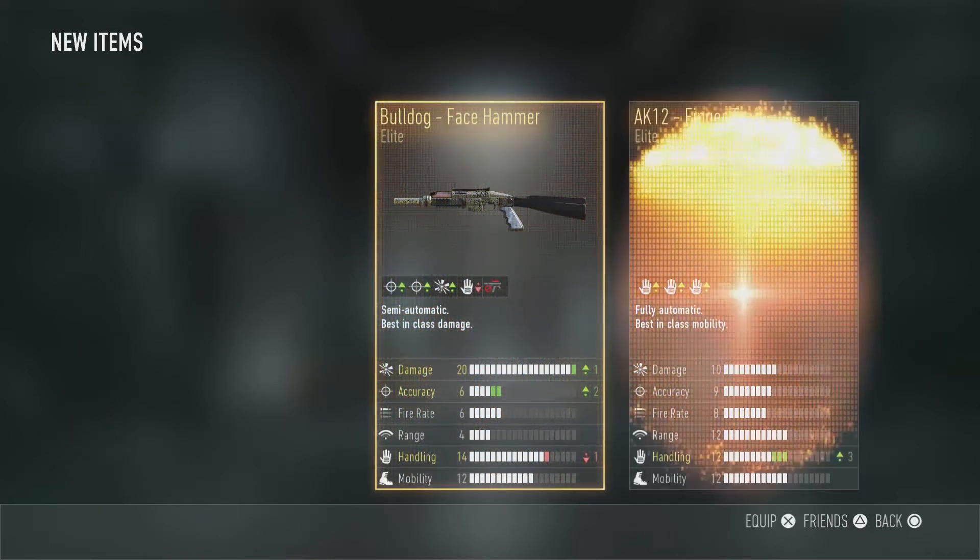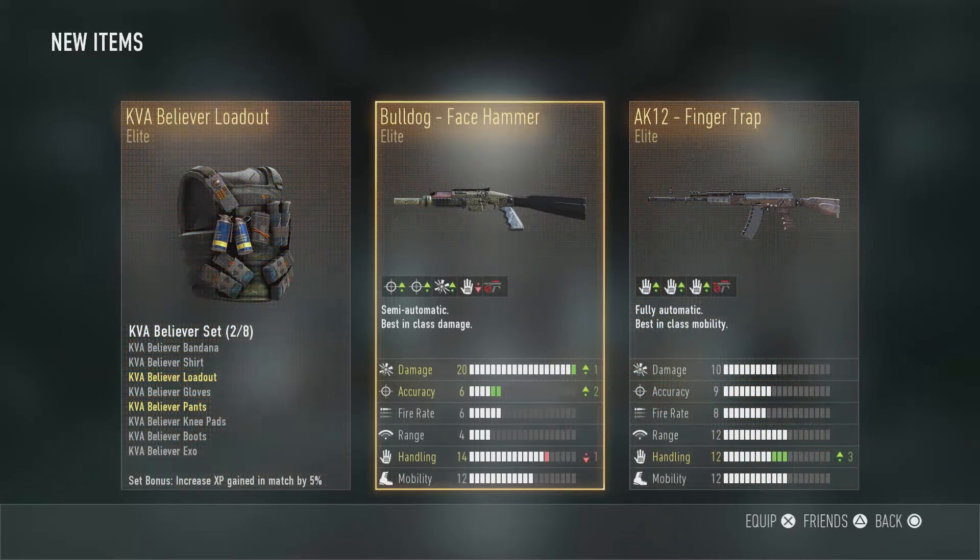Elite! Oh, elite! We got it. All right, we got a triple elite. We got the Akto Finger Trap and the Bulldog Face Hammer. The Bulldog Face Hammer looks like a really good elite gun, I might have to try that out.